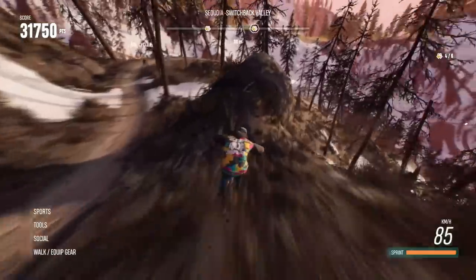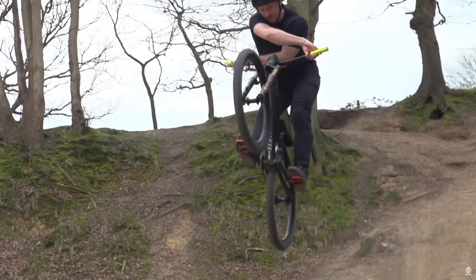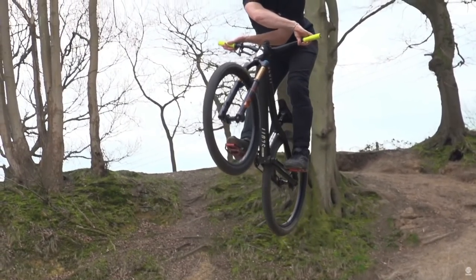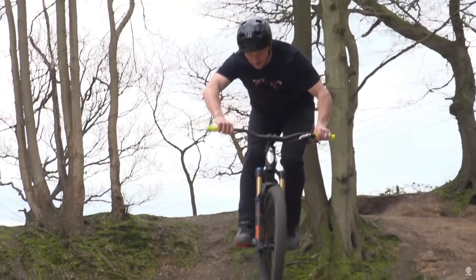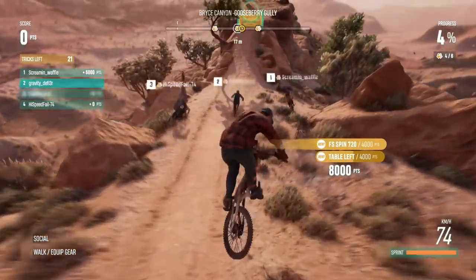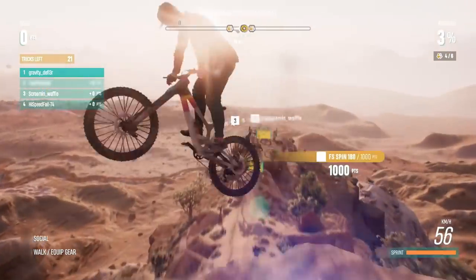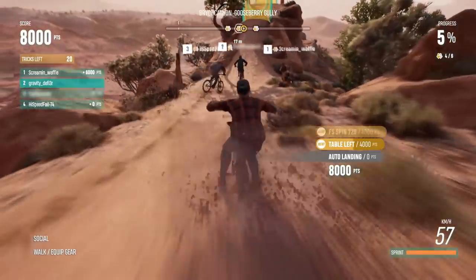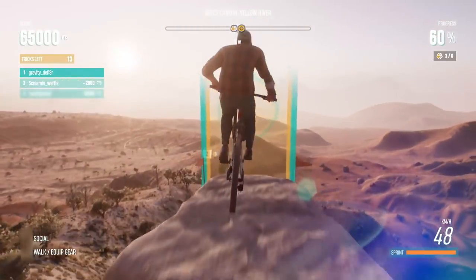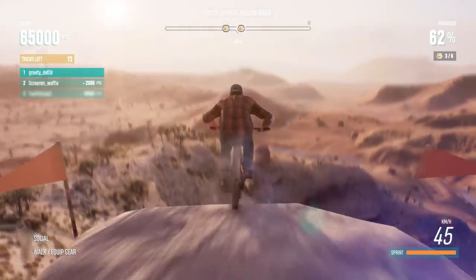Moving on, we got another left-side 360 one-footed can-can looking super sick, a backflip x-up — all an x-up is is when you take your handlebars and do a 180-degree rotation with them, kind of like a bar spin but not at the same time. On a different course, we saw a 720 table — they call it a table but it looks more like an invert-down; you could also call it an in-table. Regardless, you can do higher-degree rotations while moving your bike in interesting ways. Next up, we saw a really sick tail bonk to a double front flip superman — that was so sick.